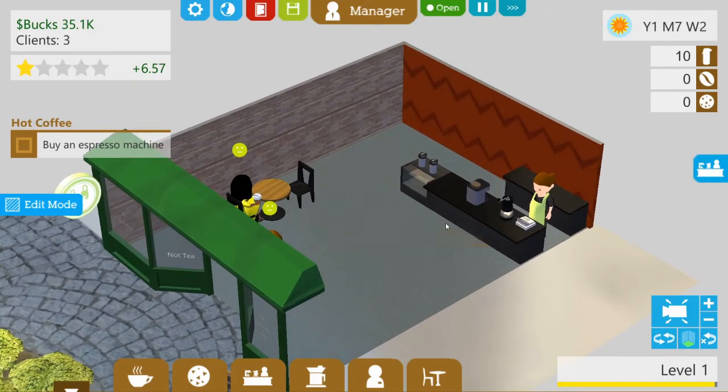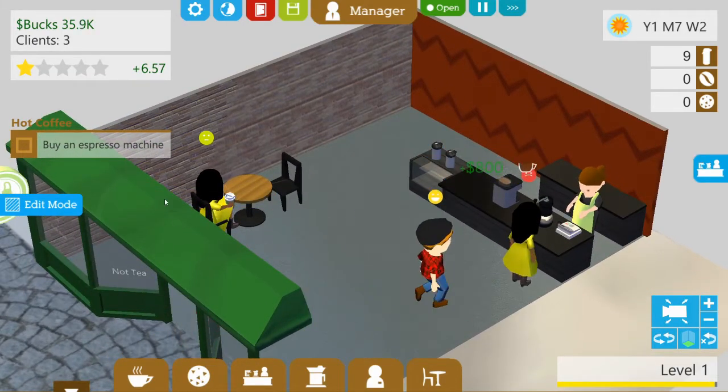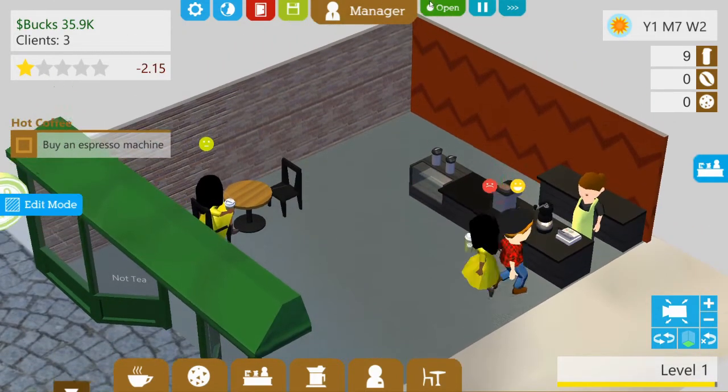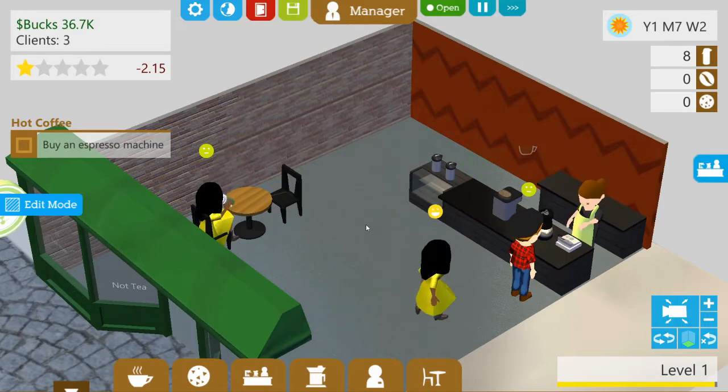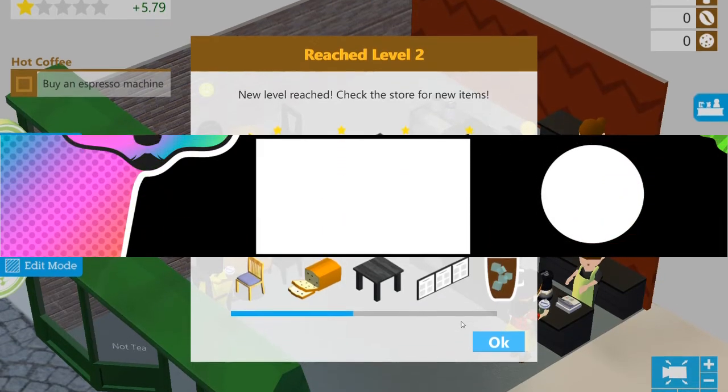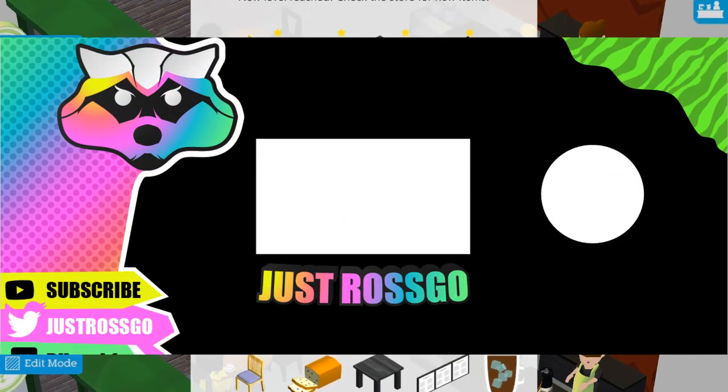I think that will be a good place to leave it. I might leave it running for a little bit so we get a bit more money, and we can put a lot more tables and chairs in in the next episode. Hopefully get some more food and coffee on the go. We've reached level two — I think that's an ideal place to leave it. If you've enjoyed this episode, please hit that like button, and if you haven't done already, please subscribe — it does help the channel. I'll see you in the next episode where we make our coffee shop — not tea — even better.